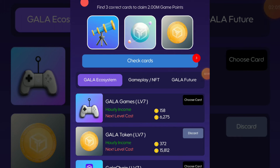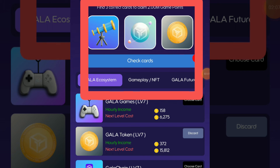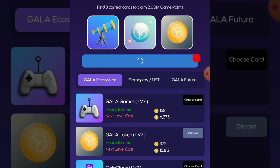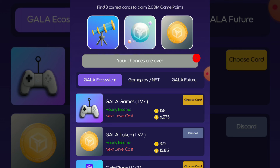Today our Gala Coin card combo is this one — take a screenshot. Now it's time to check the cards. Click on check cards. Done — we did it!